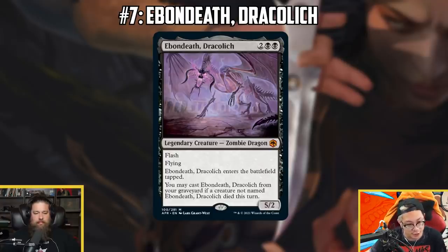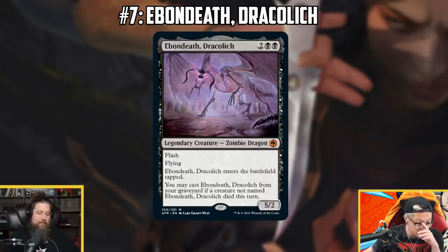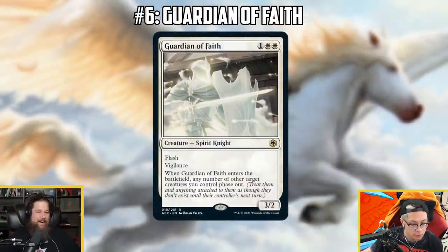Ebondeath enters tapped, but who cares — you're mostly trying to be aggressive. It's four mana, as cheap as Iymrith, and there's a lot to love. It's a very good recursive dragon, and I'm happy that this D&D set has made dragons actually playable in Standard again at a cheaper mana cost. In the immediate future it could even slot into some sacrifice decks — maybe not four copies, but it seems like an easy card to try a couple of once the set releases.